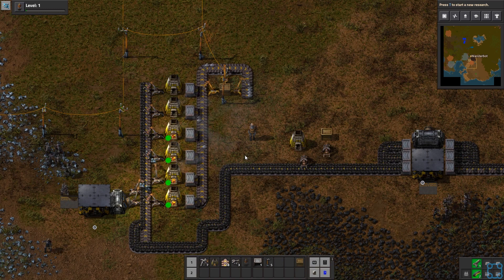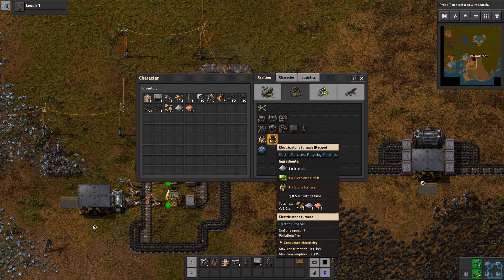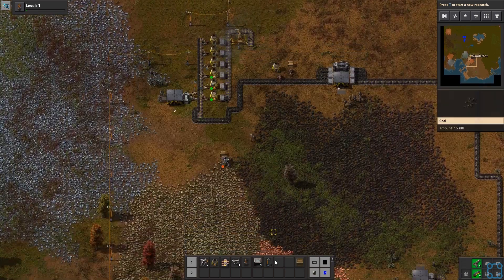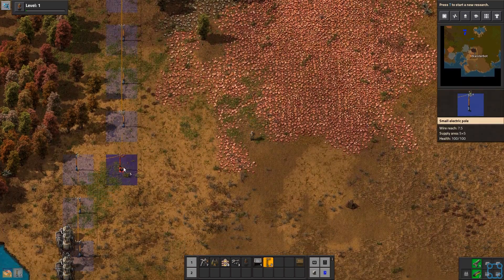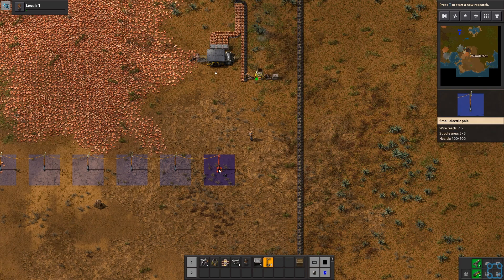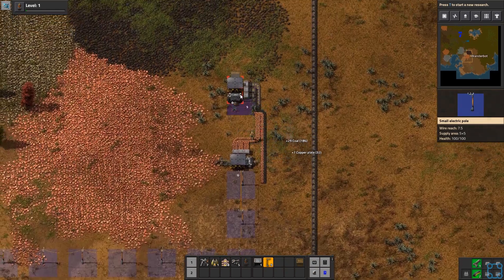We can even get electric furnaces going pretty soon. They do put out pollution, but less. Okay, yeah — super worth it. I'm going to have to cut down a bunch of trees, but it'll be worth it. Let's start expanding this over here because we're going to need a lot more copper wire. Let's use closer behaviors. Actually we can pick this up immediately — I should be able to make at least one copper electric setup here.